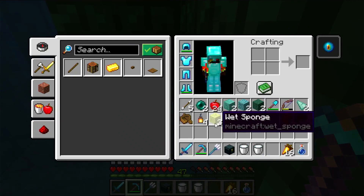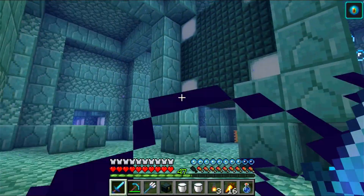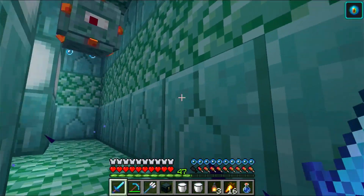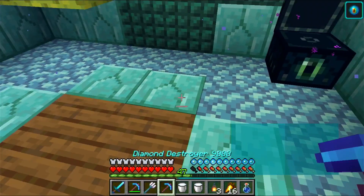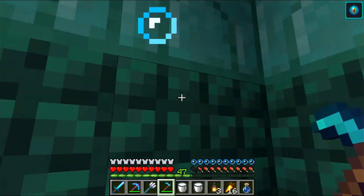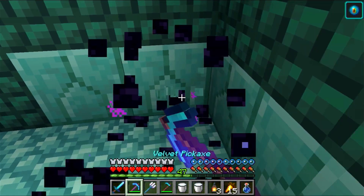The thing that remains is to pillage the ocean monument — the room we've encountered previously. I'm not sure if there's a chance there might be no sponge room. Unfortunately I forgot to carry the obsidian, otherwise we could have just straight away built a nether portal. I'll have to come back for that.